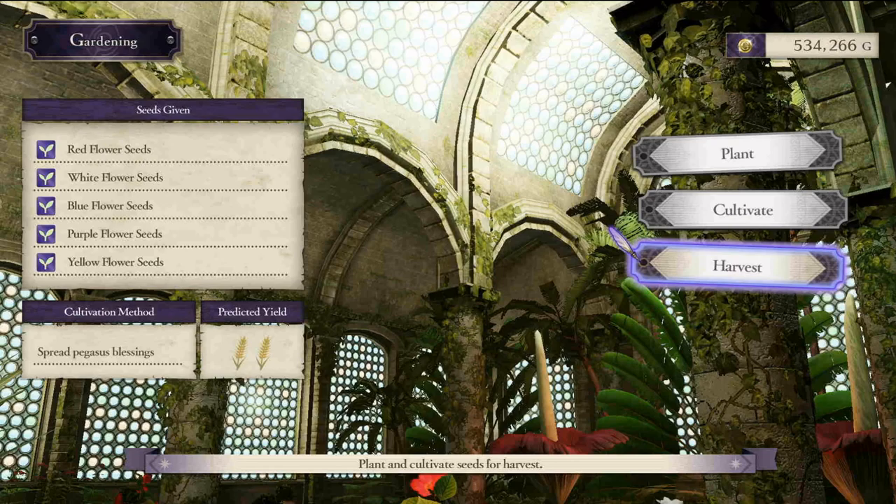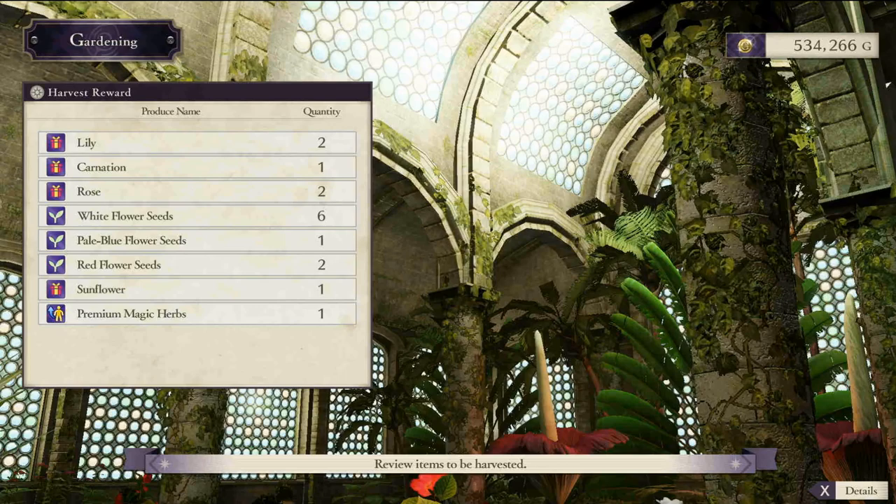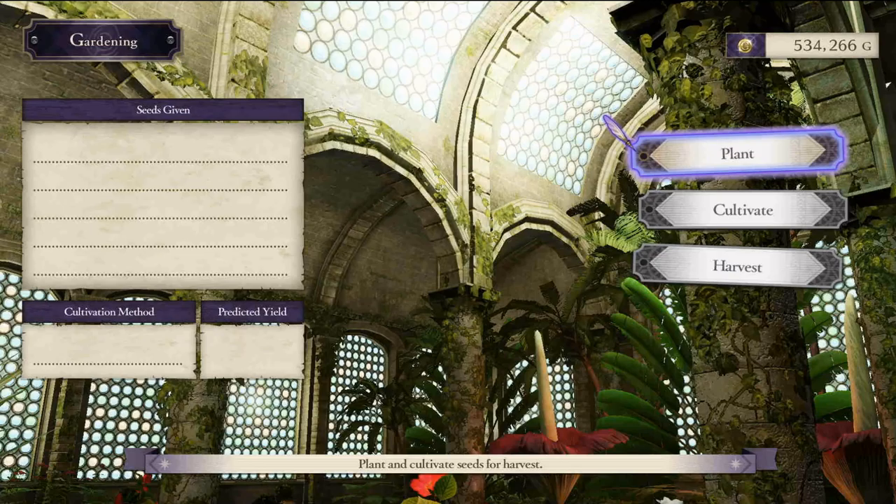You can only plant once per free day and cannot harvest said items until a week has gone by, or your next free day — which should be the same thing either way. When you harvest, you can get a wide variety of different items, seeds, and stat boosters, which we'll dive into throughout this video.